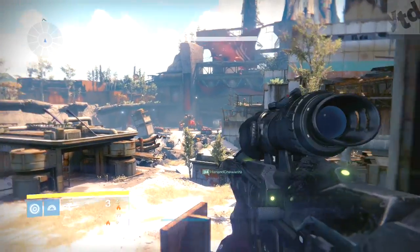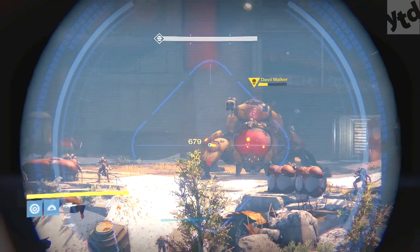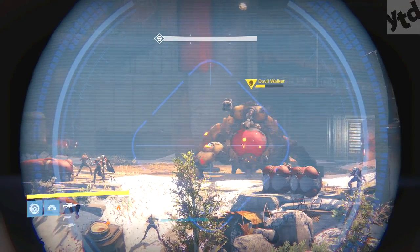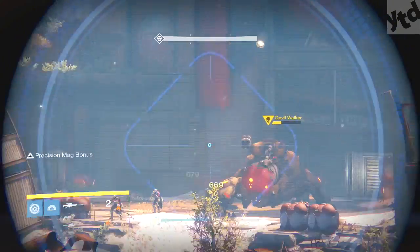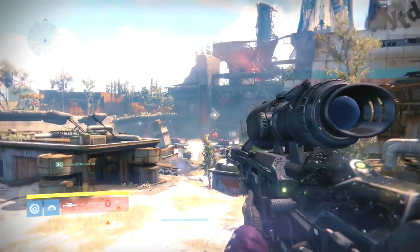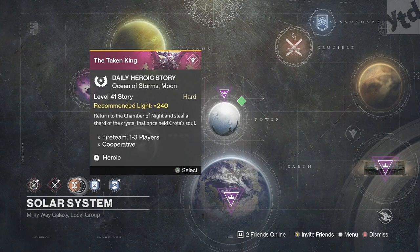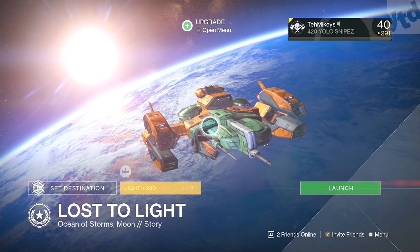What is up? It's Mikey and today we're gonna go over the Black Spindle. It's basically the Black Hammer 2.0. It's got a really cool perk, White Nail — rapidly landing three precision shots will refill the magazine from your reserves. This is really cool when you got stationary bosses with a weak point and you can just aim on them and fire over and over. The only way you can get it is by playing the daily heroic story when it's Lost to Light.